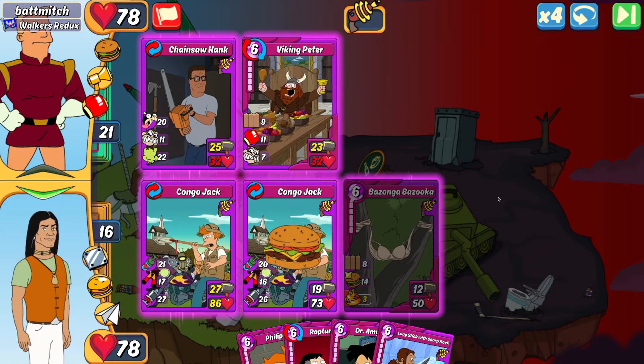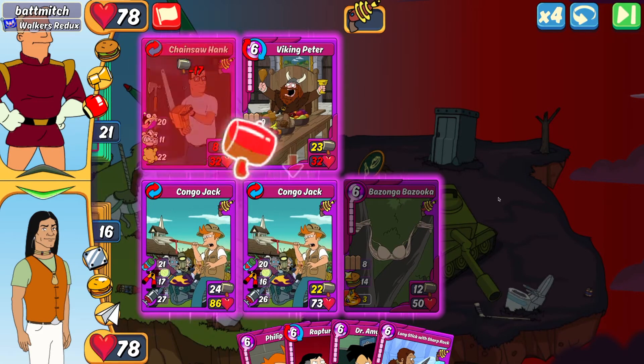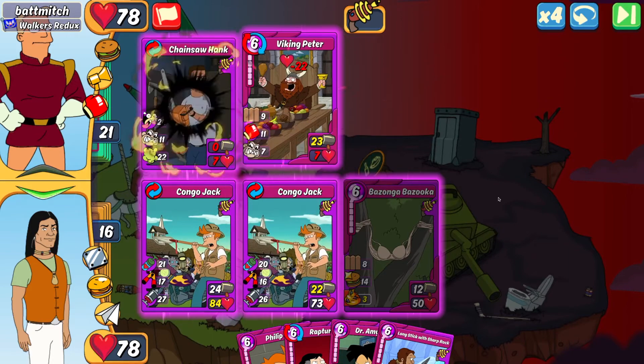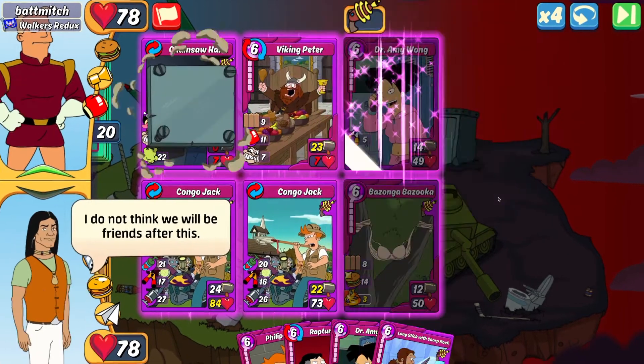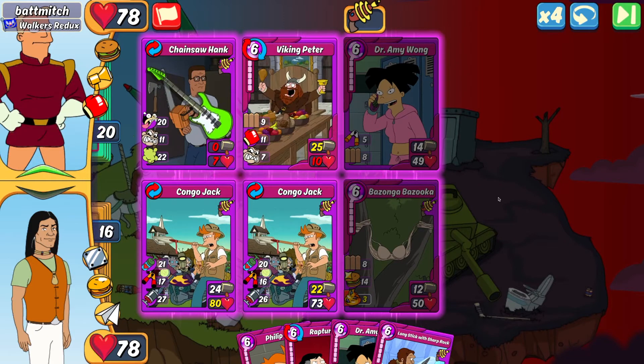Bazanga Bazooka has my own bodyguard to protect against punches, and it also has 14 heal for armed cards, which could help me get my cards up to full health. They drop a Dr. Amy Wong in slot three — that's a little scary because they can make a Whale Hunter of their own.